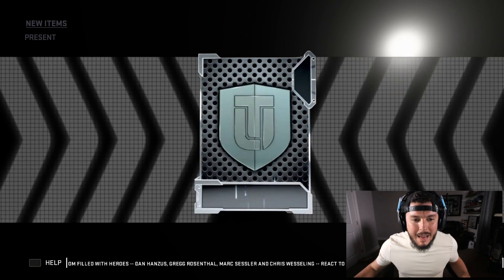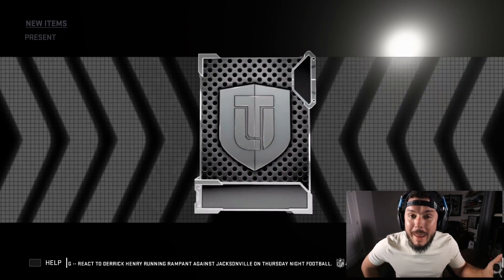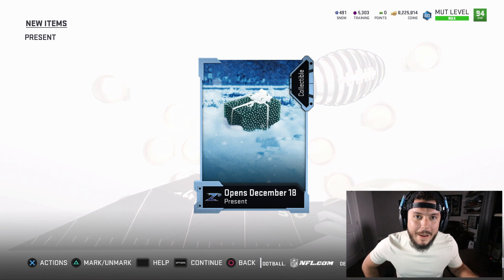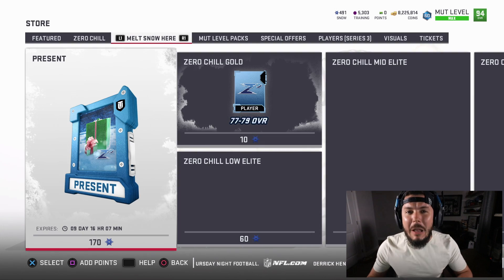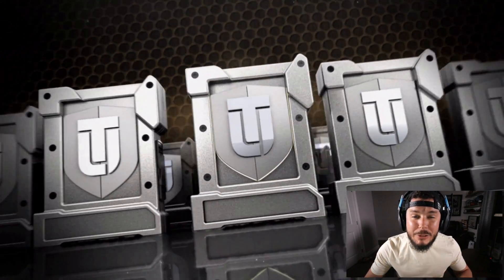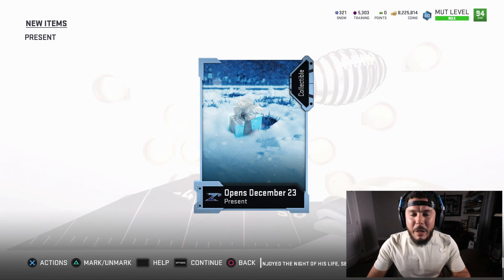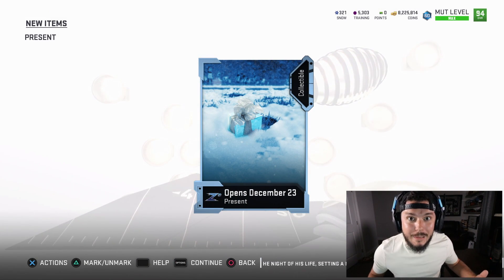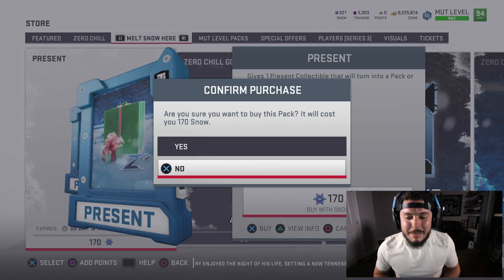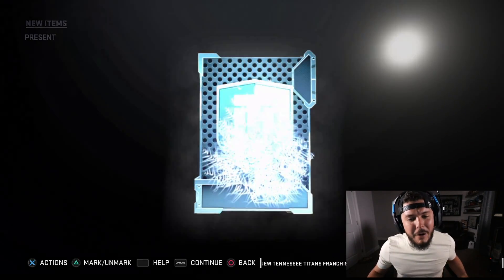If anyone knows the best ratio to get snow, leave that comment down below — I'll pin it. If you can include what you potentially think the gifts are as well, that would help. Whether it's buying a 91, a 93, or a 95 — whatever you guys think the best coin-to-snow ratio is to get some of these presents, I'm very curious to see what you've got to say.